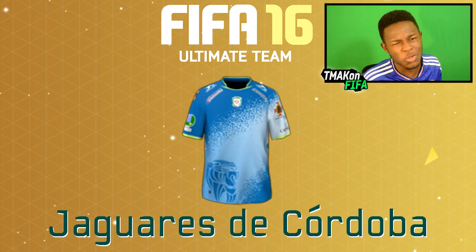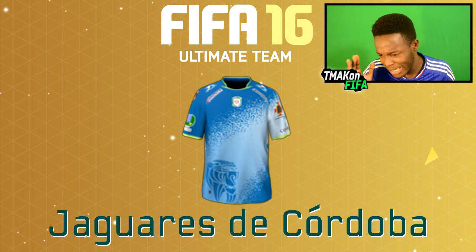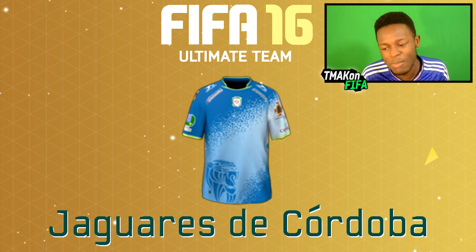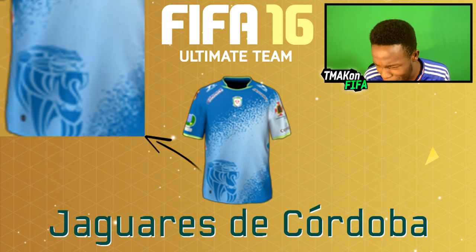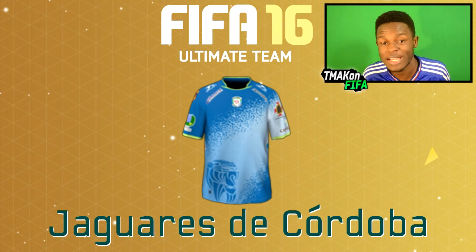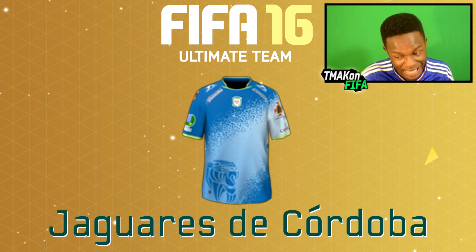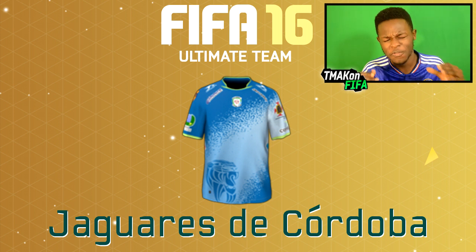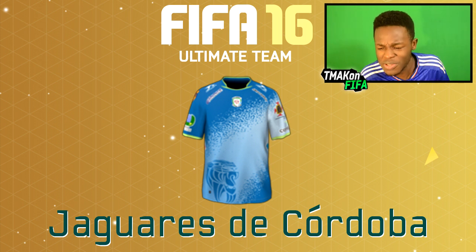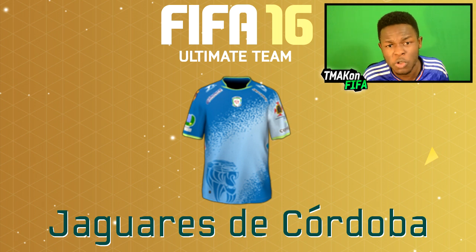Next we have the Jaguars Qdoba kit — I think that's the name of the team. The colors on that are just insane — a light blue, dark bluish theme going on there. Look really closely and there's a picture of either a tiger or a lion. If you're considering a kit for me to use, definitely put this in your top three because I really do like the look of it. It's a kit not everyone uses, and as you can see it looks pretty cool.